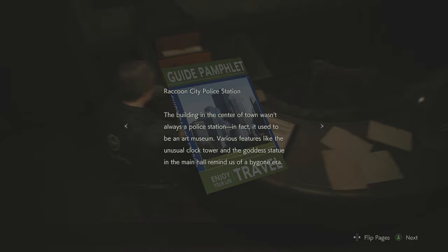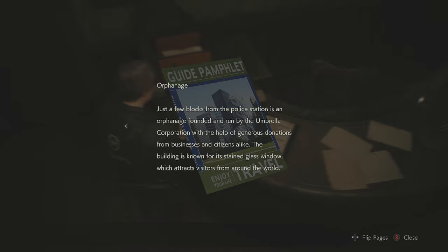Raccoon City Police Station: the building in the centre of town wasn't always a police station — in fact, it used to be an art museum. Various features like the unusual clock tower and the goddess statue in the main hall remind us of a bygone era. Orphanage: just a few blocks from the police station is an orphanage founded and run by the Umbrella Corporation with the help of generous donations from businesses and citizens alike.